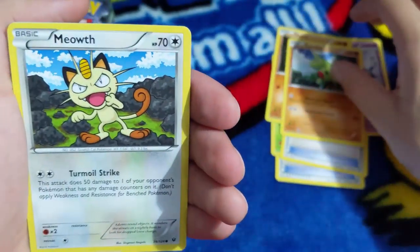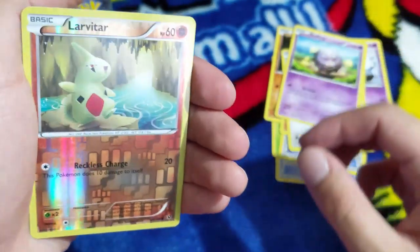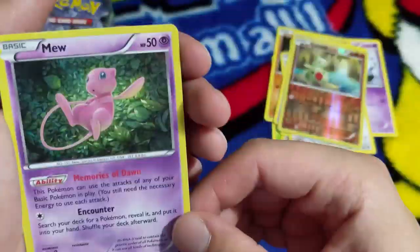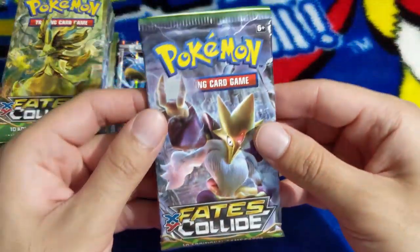We got Larvitar, Mewtwo looking sinister, Koffing - I don't know what he's looking at - Larvitar again, tons of Larvitar love. And then we have a Mew - he's so cute. I think it's a holo. Yeah, it's a holo! I'm happy with that, let's keep going.